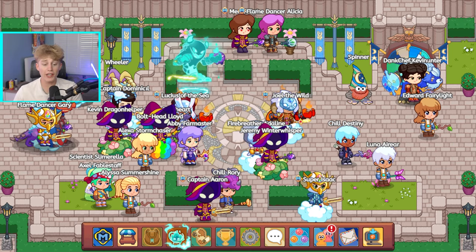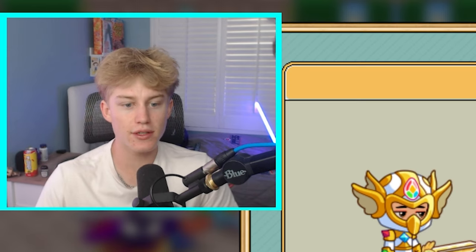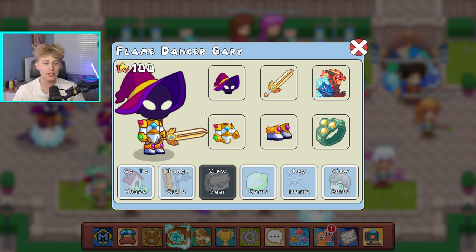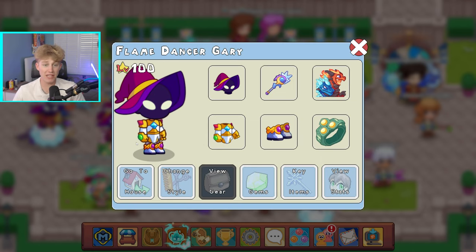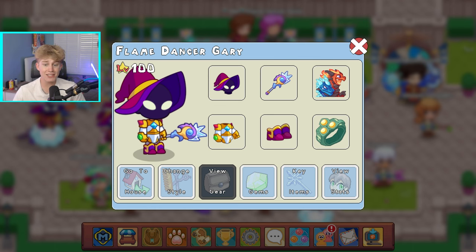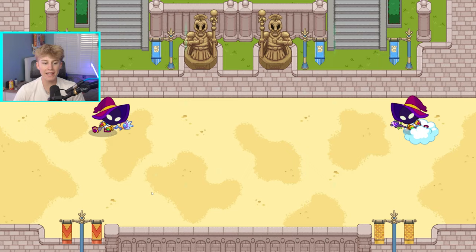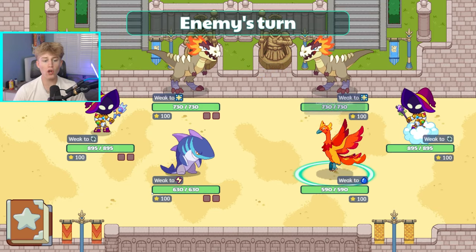Before we go battle a real wizard, I'm gonna put on the rarest outfit I can — this is the world's best account after all. I'm putting in the brand new puppet master's hat, which is absolutely legendary. I'll keep the celestial armor, put in the mirror staff for my wand, and finish it off with the puppet master's boots.